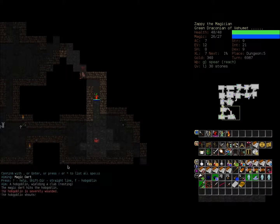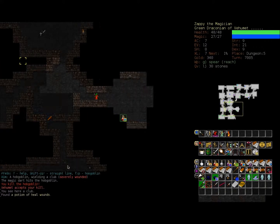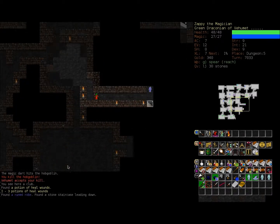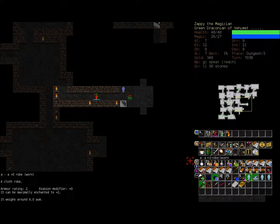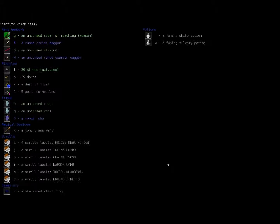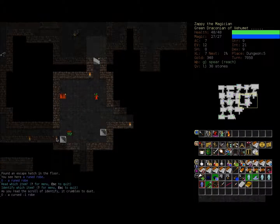We're so close to gaining a level in fire magic. Once I gain a level in fire magic I'm going to see if it'd be beneficial to learn a new spell, preferably one from the fire school, since the only spell training my fire magic at the moment is my wall of fire. There's a runed robe which is a lot better than my existing plus-zero robe. Let's pick it up and read our scroll of identify — I don't want to equip a cursed robe. It's a cursed minus-one robe, good thing I figured out what it was, otherwise I'd feel pretty stupid putting it on.